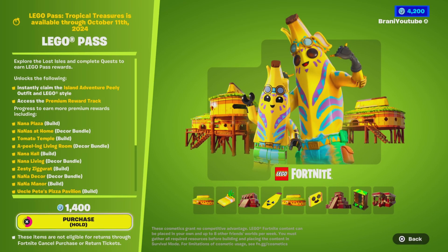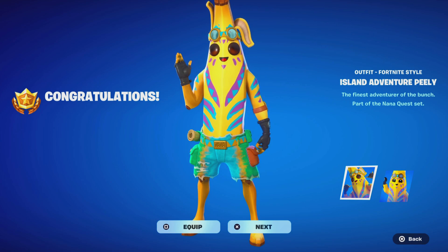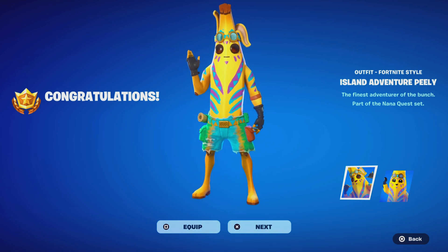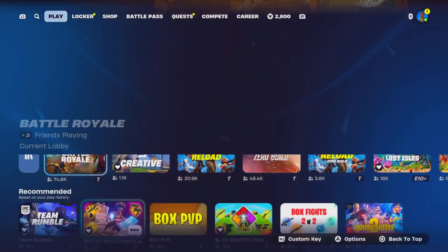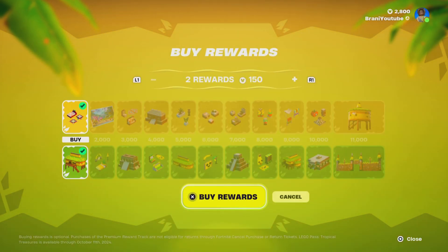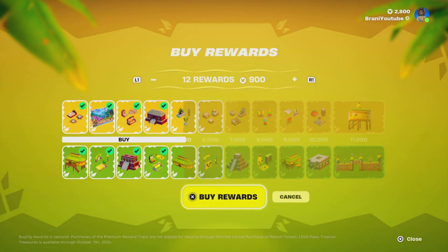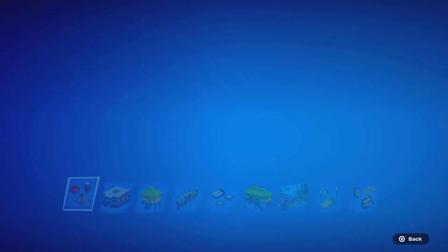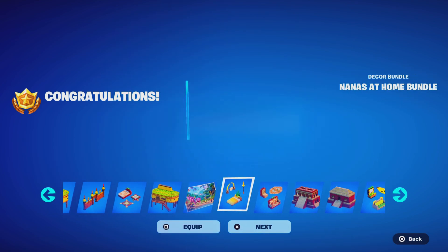We're going to go ahead and buy the full battle pass tiers of Island Adventure — Peely. Use creator code Brandy with two I's, 1,400 V-Bucks, I think it's worth it. We're going to buy all the rewards right there — 1,650 V-Bucks — and there it is, all of the Lego battle pass rewards unlocked. These are all the build items and you get a nice loading screen, so it is worth it.